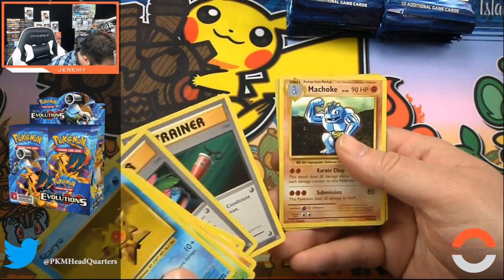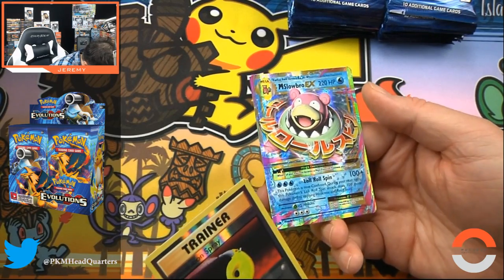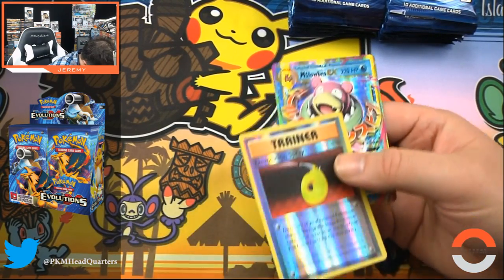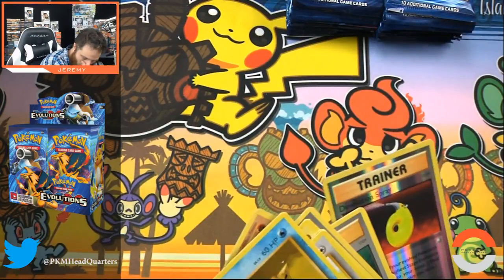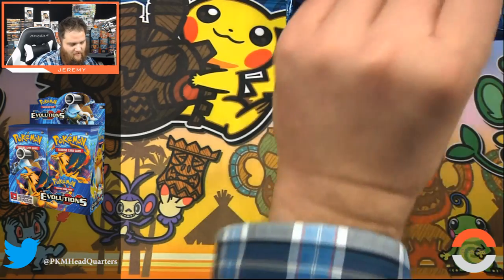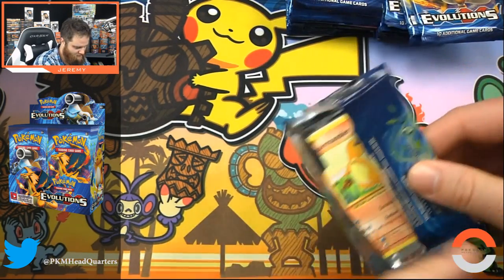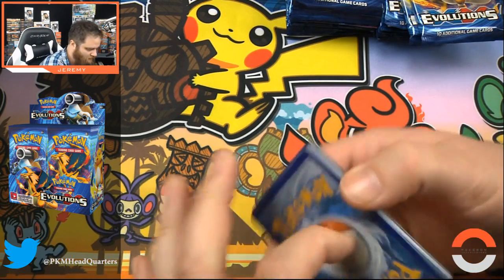Full Heal, Machoke. We got a Slowbro — yes! And a hollow trainer. I'm not going to lie, I could kind of see that one peeking out. I have to figure out how to hold these a little bit better so they don't peek out, because I want the reaction to be authentic.